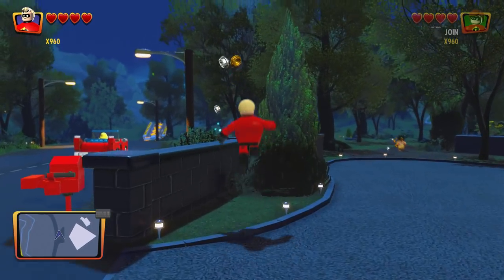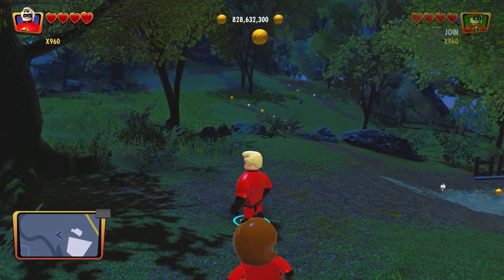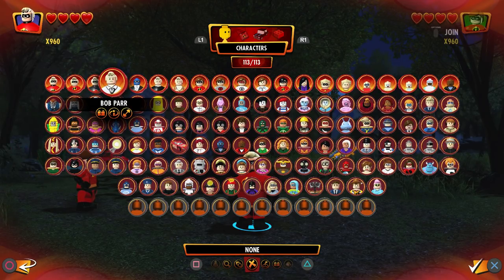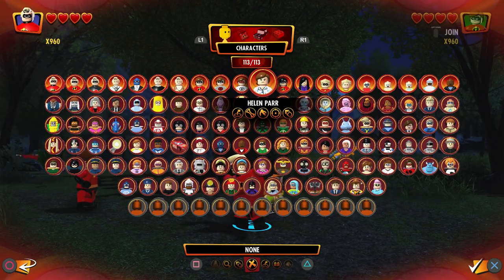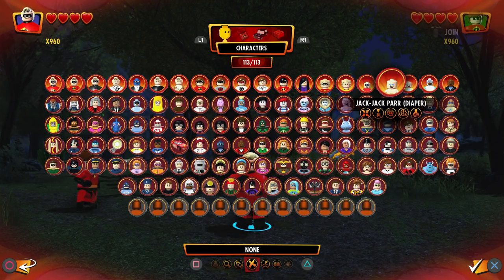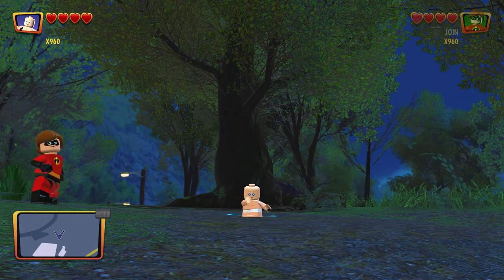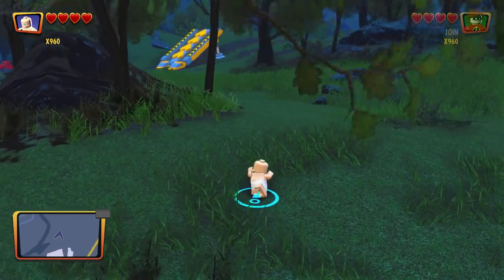A lot of you guys have been asking and suggesting: could you possibly try to create Jack-Jack as he has grown up? So that is what we're gonna go ahead and attempt to do. If you're wondering who Jack-Jack is, the Incredibles family consists of Mr. Bob Parr aka Mr. Incredible, Elastigirl aka Helen Parr, Violet, Dash, and then little Jack-Jack — the adorable baby. Now, Jack-Jack has an insane amount of powers, and that's probably the most difficult aspect about designing this character — figuring out what power set we're gonna go with.